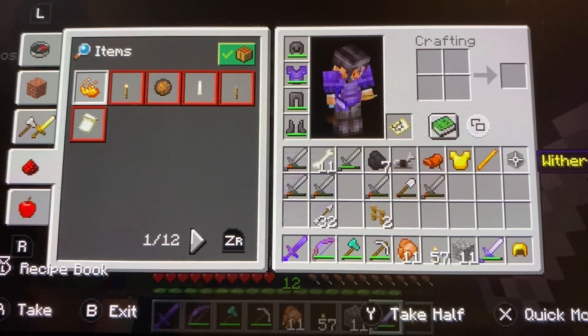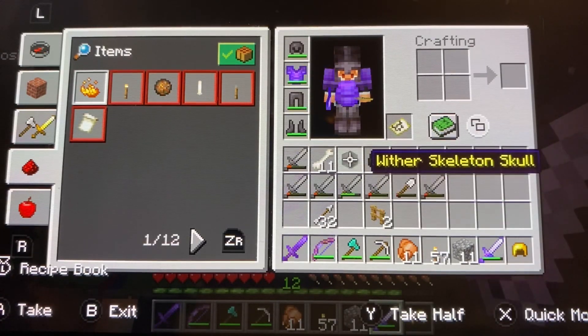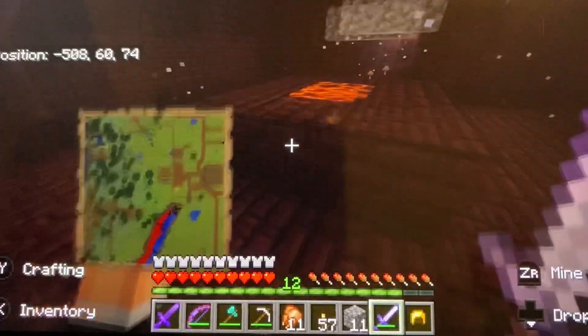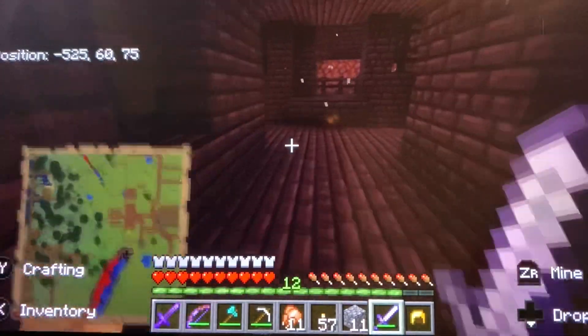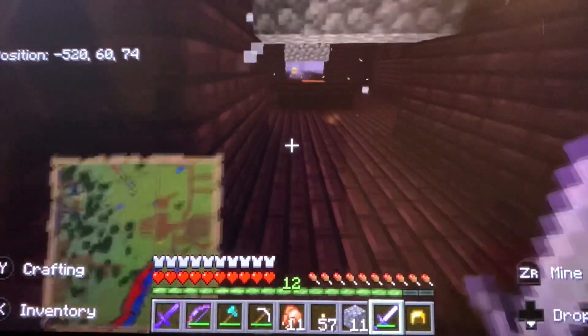Wow, is it really yellow on Java Edition? Let's take a look — it cuts off for some reason, but yeah, look at that: Wither Skeleton Skull. I know what it is, and you probably do too. It'll do, at least for now — unless we want to fight another Wither.